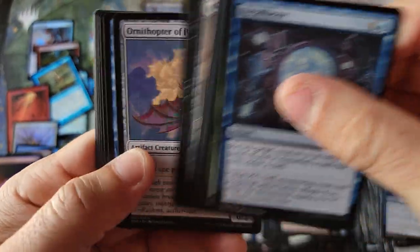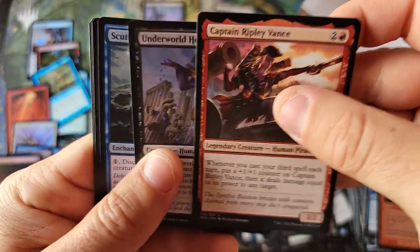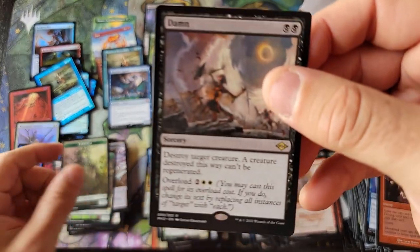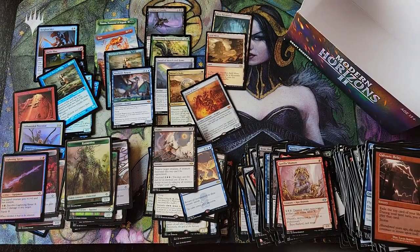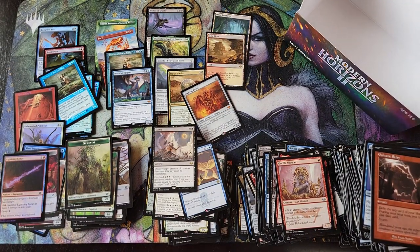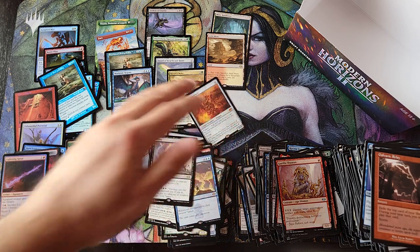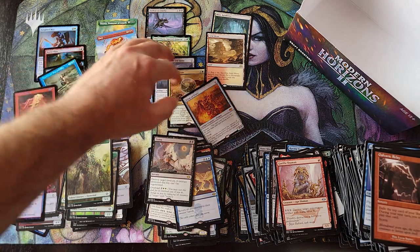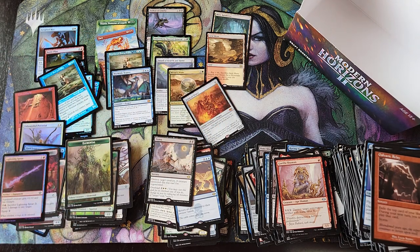Last pack of the box — I'll ramble for a minute and then we'll move on with our life, everybody. Not too bad. So I guess we're ending on a solid Gorilla Shaman and a card that just says 'damn.' So overall — two fetch lands. But the takeaway to me is not the fetch lands — the takeaway of this box opening is holy smokes, a ten-mythic box in 36 packs.